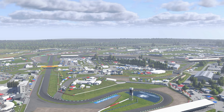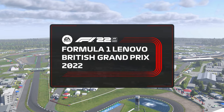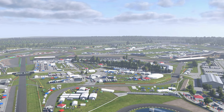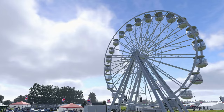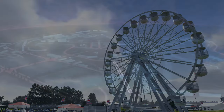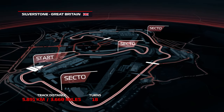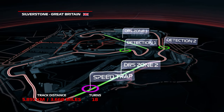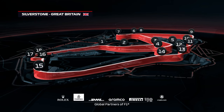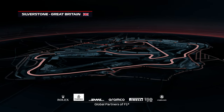Welcome to Great Britain and the great Silverstone circuit for today's Grand Prix. With good opportunities to overtake at the end of the Wellington and Hanger straights, there's a lot of potential for close action. Around the 3.6 miles of Silverstone circuit with 18 corners and an average lap speed of around 145 miles per hour, it's one of the longest and quickest circuits on the calendar.